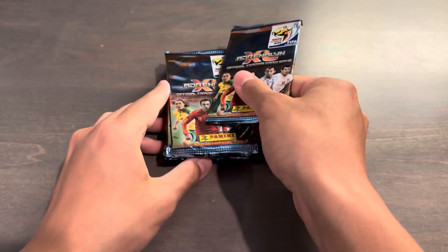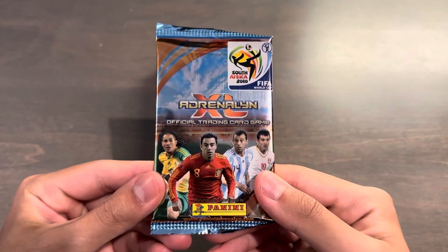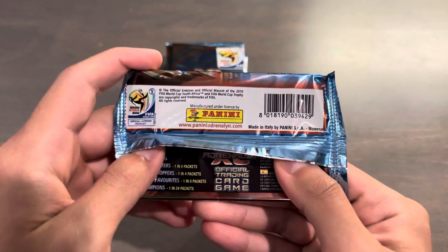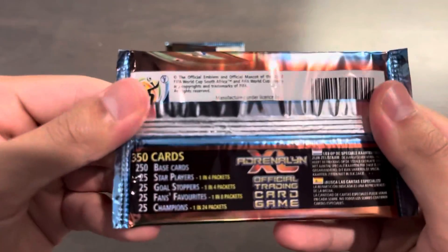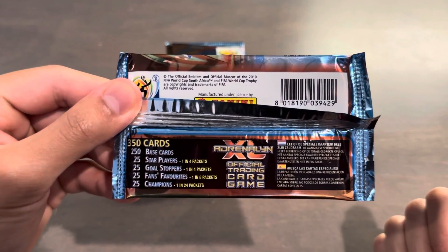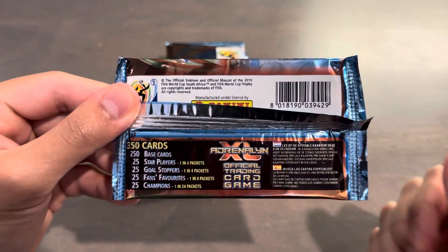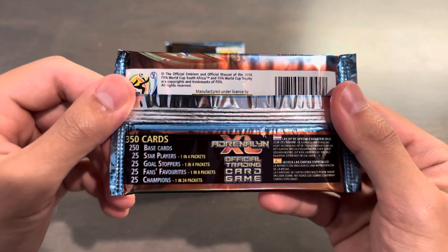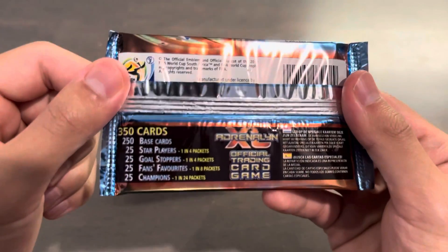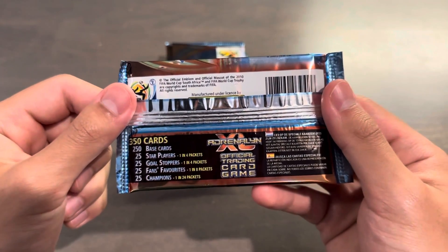The Match Attacks, or Adrenalyn XL, is a playing card game. This is basically like a kid's game, but there are some really cool designs. You have a total of 350 cards in the set, so a very big set. You also have 250 base cards and then 100 shiny cards. There are star players at 1 in 4 packs, 25 goal stoppers also 1 in 4 packs, fan favorites 1 in 8 packs, and the champions at 1 in 24 packs.